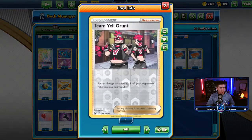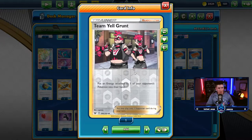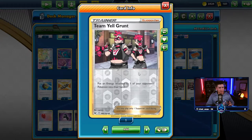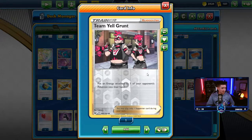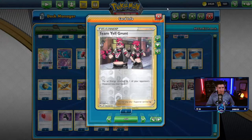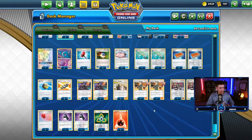Not much is different other than playtesting to get better odds against the ADP matchup. I found that playing two copies of Team Yell Grunt, especially if you're going second, really helps — getting rid of that turn one energy they attach, and even better if it's a rainbow or water energy. It really sets them back a turn and gives you that card advantage you desperately need.